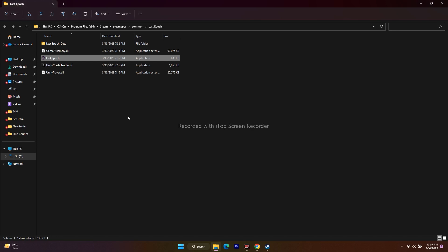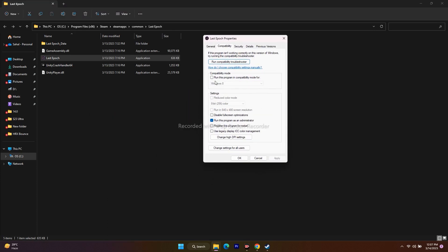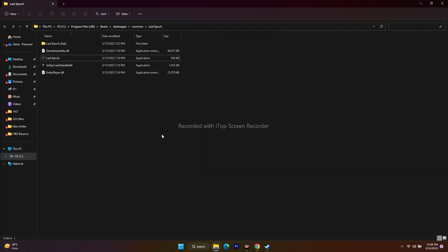There's one more thing I'd like to mention — running the game in compatibility mode, which was mentioned by some users on Reddit. Right-click the game, go to Show More Options, Properties, then Compatibility. Check Run this program in compatibility mode — first try Windows 7 and launch the game; if that doesn't work, try Windows 8. If the issue gets more severe after trying this, uncheck the compatibility mode, apply, and try launching again.